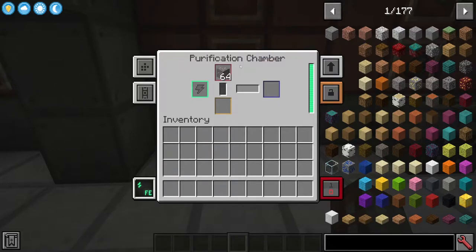Inside the Purification Chamber you can only put certain types of things - those being ores that give you ingots, so pretty much iron, gold, osmium, copper, and tin. Not things like redstone, lapis, coal, or diamonds.